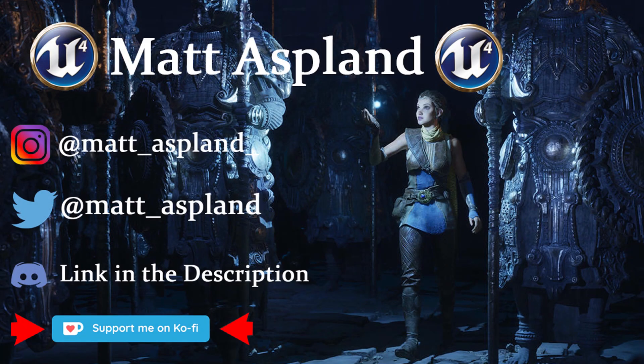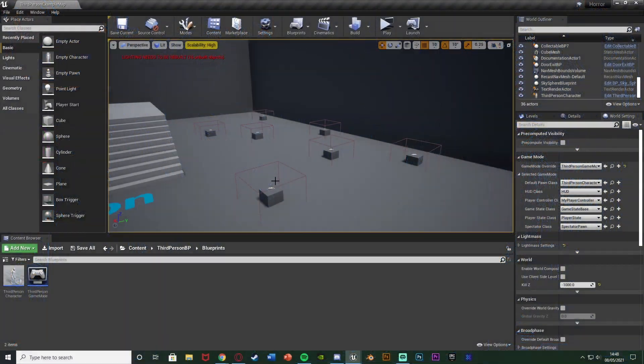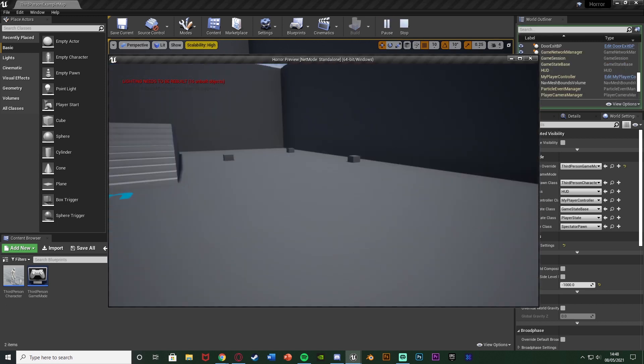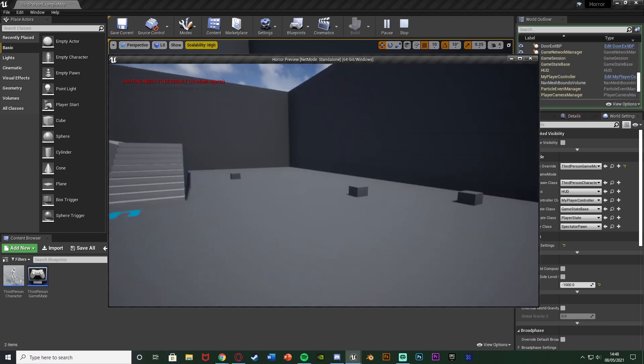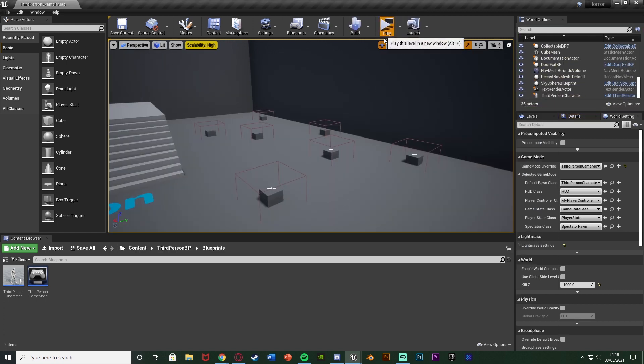Hey guys and welcome back to another Unreal Engine 4 tutorial. In today's video I'm going to be going over how to make items spawn in a random place. As you can see here, this is all the different possible locations for an item to spawn in. And if I press play, you can see that only three of them have spawned in. We can change it so they spawn in different locations each time.